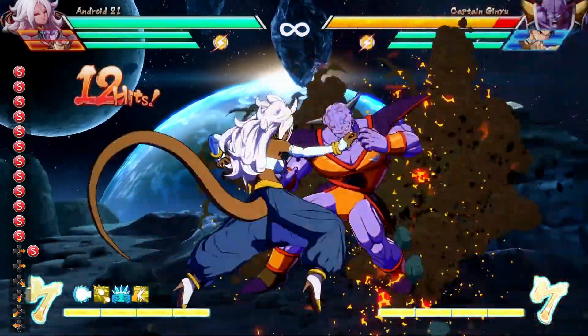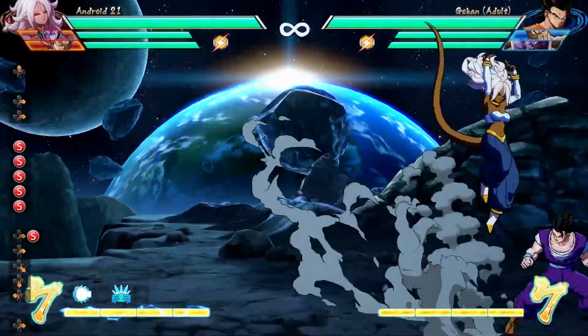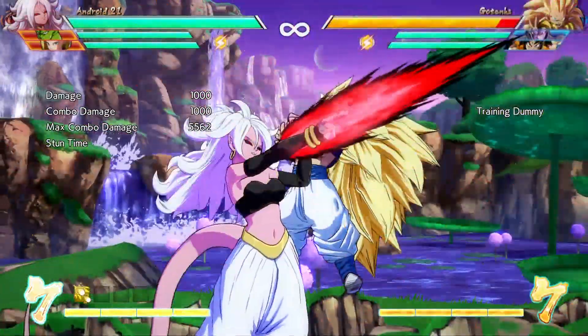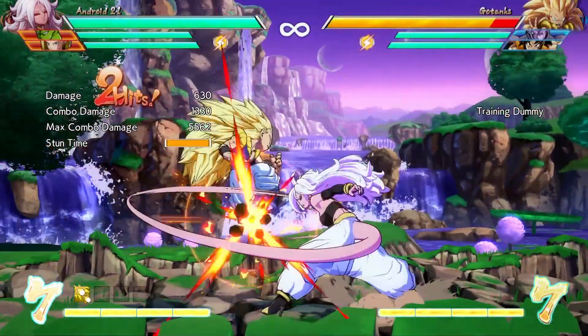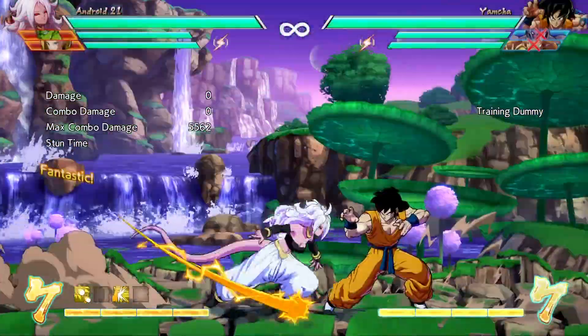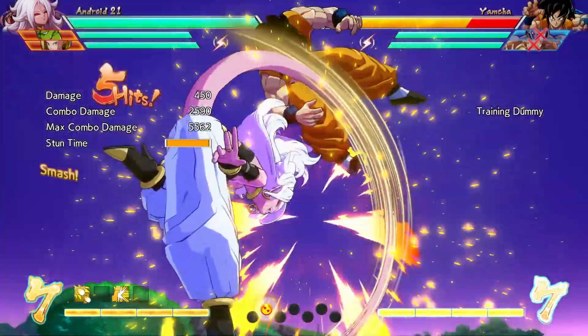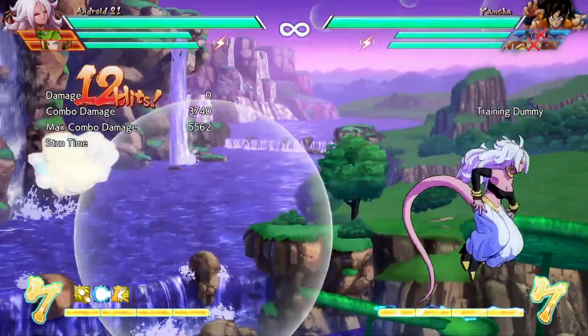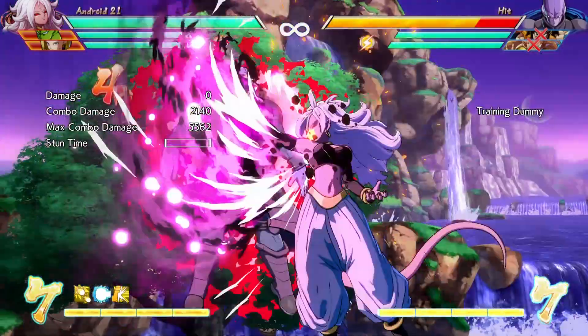Some of the most significant pairings are the Aerial Consecutive Energy Blast and Command Grab, or Solar Flare into Kamehameha, but all of them work in the same slot combination. For example, if you steal the Aerial Consecutive Energy Blast and Command Grab from Goten, Kamehameha from Yamcha, and Teleport from Hit, you can chain them all together to get a command grab that leads to a very simple 50% damage combo.